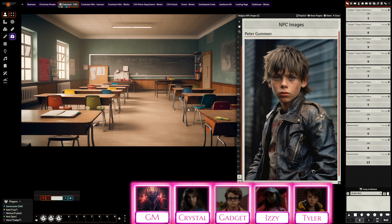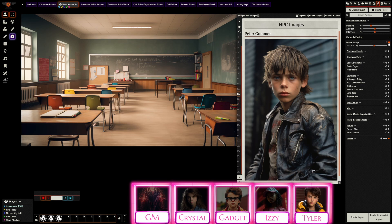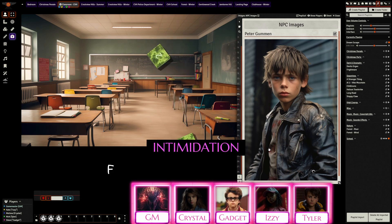The GM asks if any of the four would be laughing at Peter. Gadget is way too focused on his model diagram. Tyler says he wouldn't — when a kid near him starts to snicker, he kicks their chair and flashes them a look to try to settle them down. The GM calls for an intimidation test — a standard check. Tyler rolls and gets a fail with a complication.